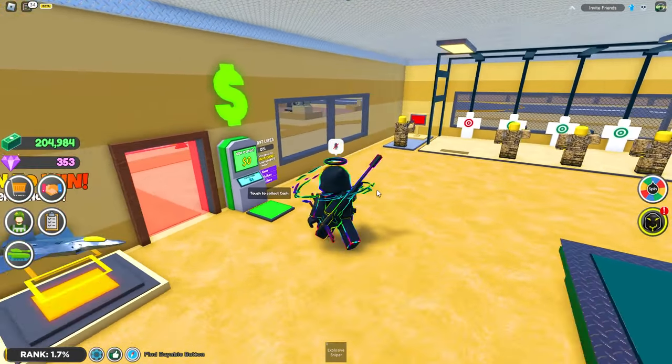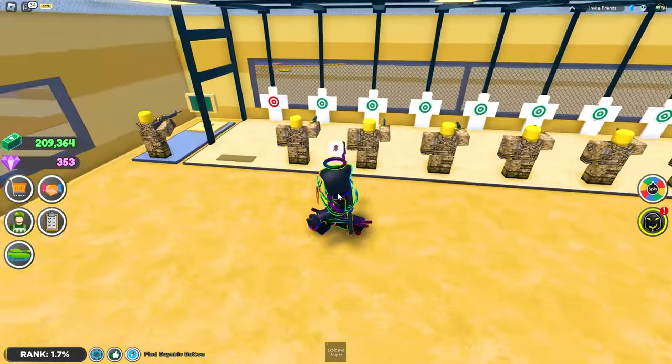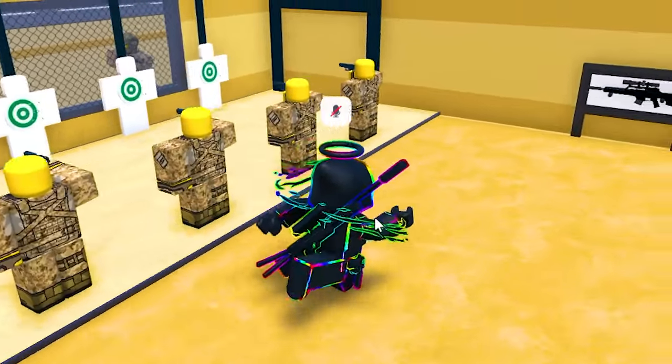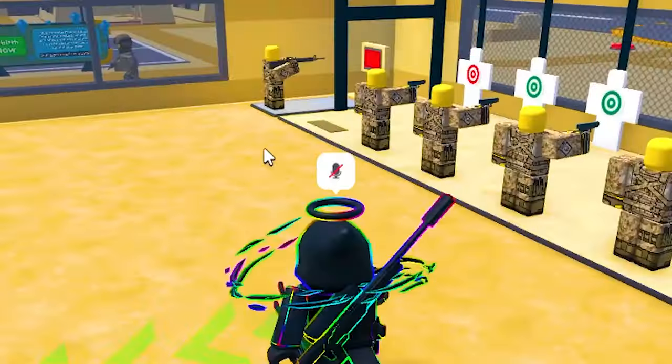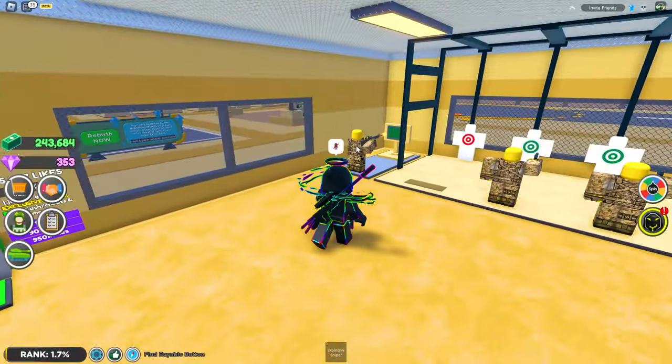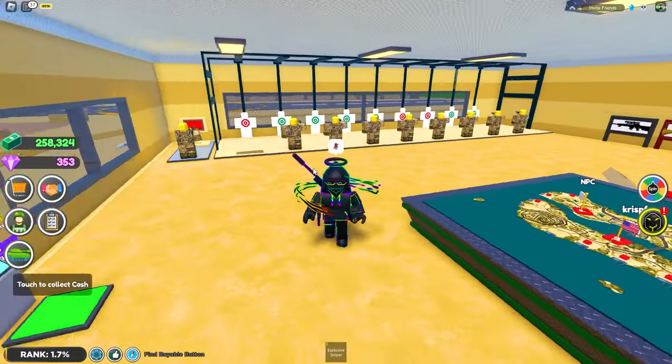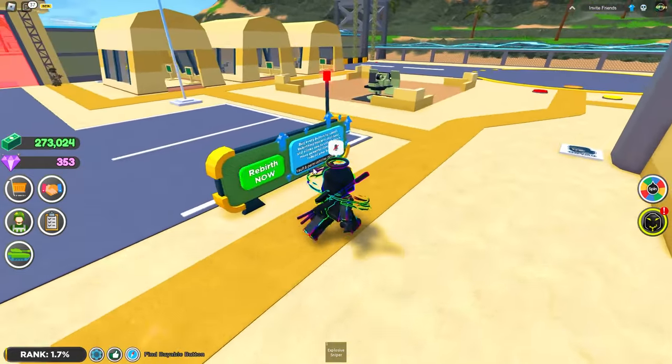The first thing you're going to want to do after you get done rebirthing is get all of your workers first. You're going to want to go down the line from here all the way down. In total you should have eight workers here — there's a super soldier over here so don't worry about that unless you purchased him. In total you should only have eight soldiers inside of your base.